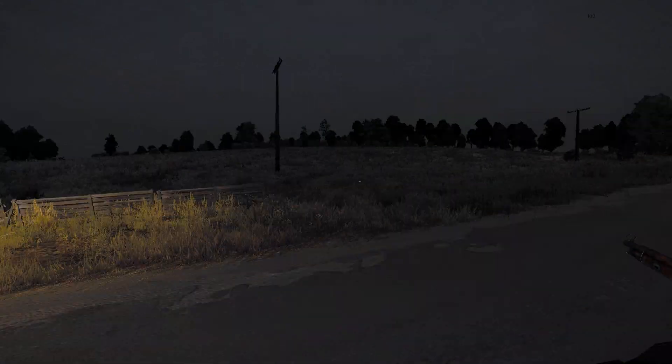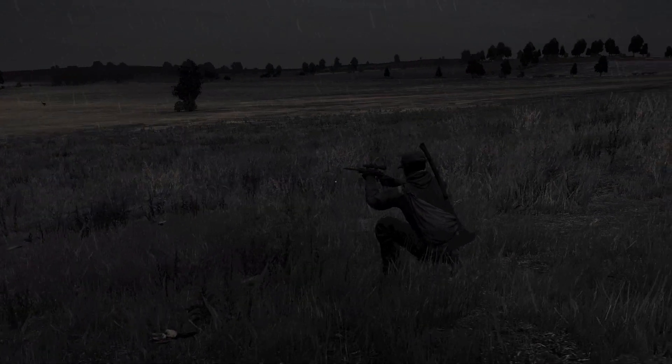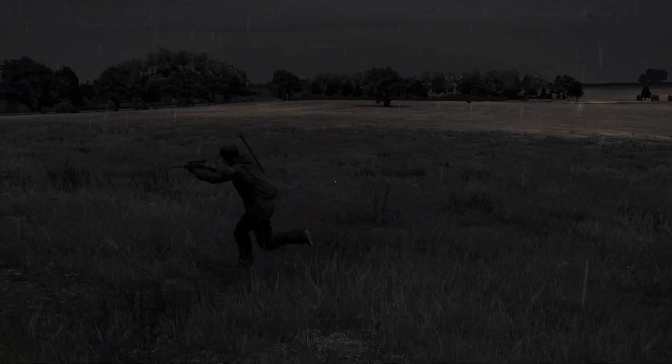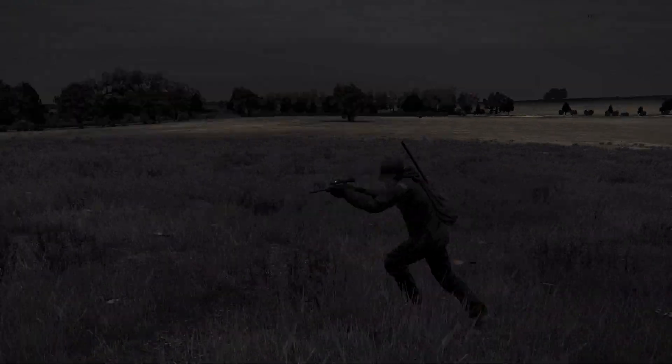This also works with sidearms, such as a longhorn. This feature also works with the flashlight. This makes it easier to see in front of you when it's dark. This is a big improvement versus the old system, because when you ran with a flashlight, it would just sway to the left or right, which didn't give you much visibility in front of you.